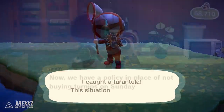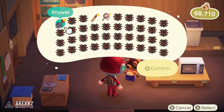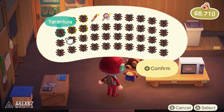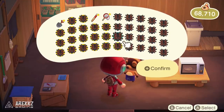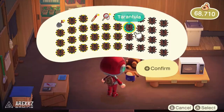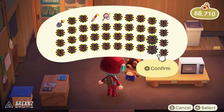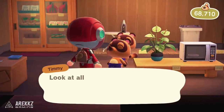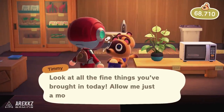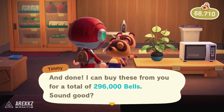Once your inventory is chock full of tarantulas, get off the island, head to Nook's Cranny, and sell them. I got about 300k in one run — it's super rewarding and only costs one ticket, as long as you get an island that works. Most do, and you can sort of zone out and relax while doing this farm, knowing you're going to get a big payday when you head back.